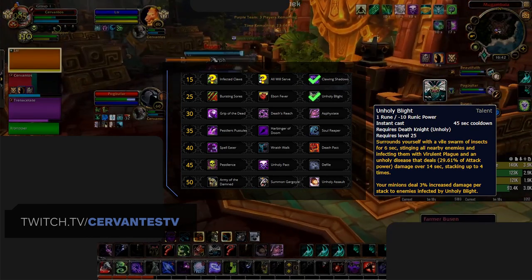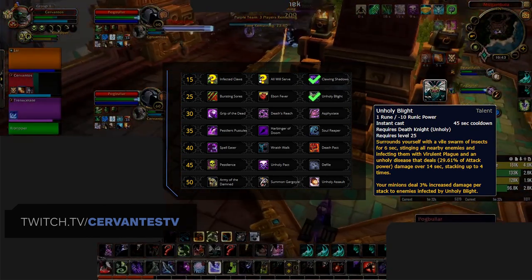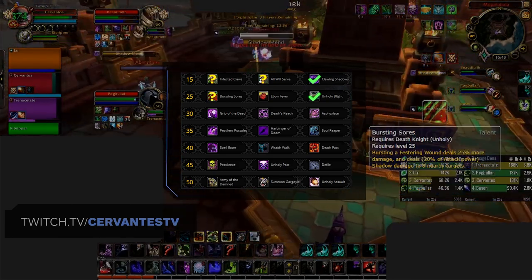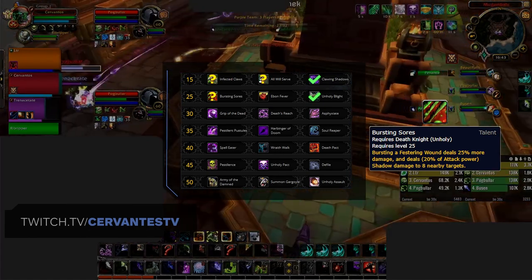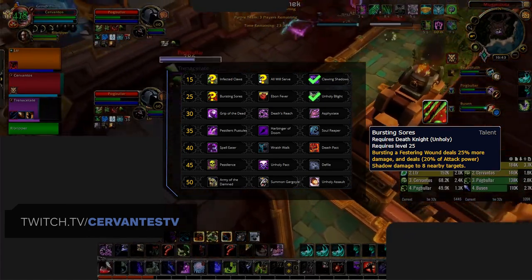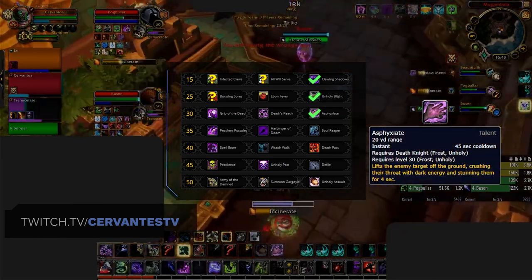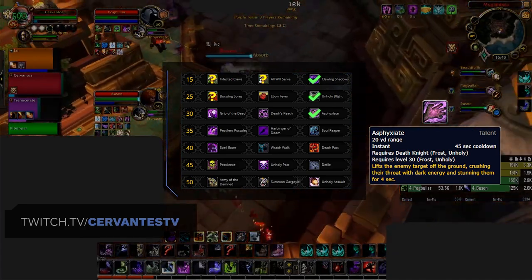In the level 25 row, Cervantes prefers Unholy Blight as part of the Clawing Shadows build because he feels it's a strong offensive cooldown for added burst damage, whereas Valido prefers Bursting Sores to deal slightly more damage with Necrotic Strike while also slightly increasing its absorb effect. Moving down into the level 30 row, Asphyxiate is the obvious choice for access to a ranged stun, playing into the narrative of controlling the enemy team.